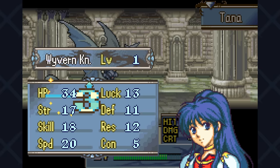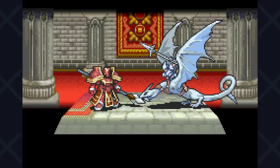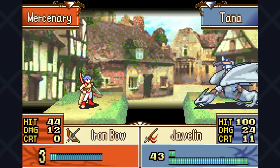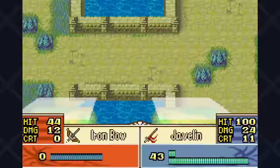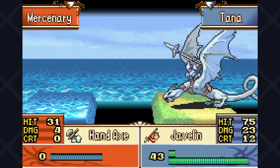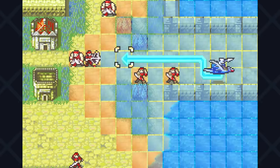Looking at stat caps, Wyvern Knight has higher caps in strength, skill, and speed by one or two points. So it's pretty clear we'll go with the Wyvern Knight. And added bonus points — the Wyvern battle and map sprites both look absolutely sick. After easily dispatching Tirado using the trusty heavy spear, we make it to the route split and proceed through Erika's route, replacing Erika with Tana for the purpose of this run.